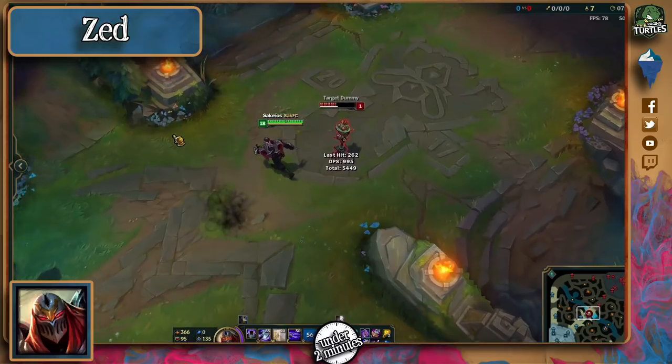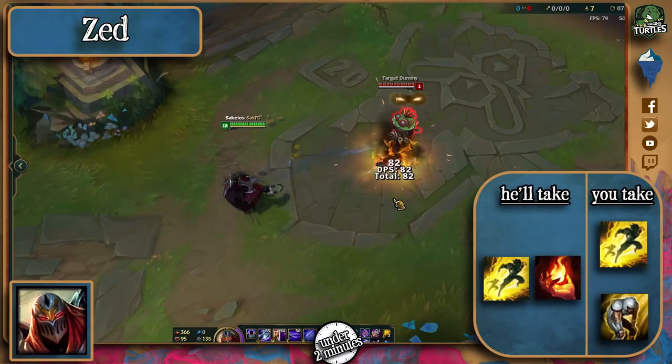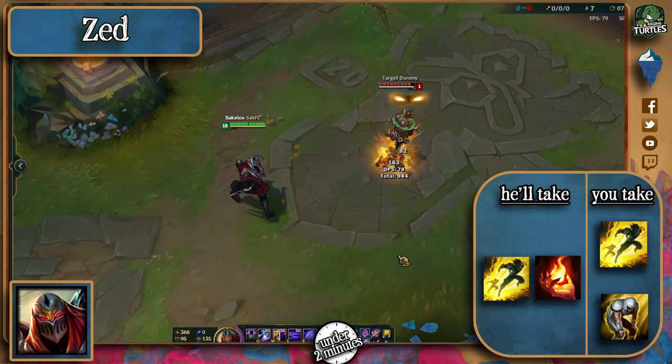The most important thing for you to do is focus on dodging his 3 shurikens. There are 2 summoner spells Zed players take to the mid lane — ignite is probably more likely. The fact that damage is dealt to you over 3 seconds with the mark makes ignite very impactful, as it will stop potions from saving you. The second option is exhaust, taken when the target is very mobile or relies a lot on bursting Zed down.